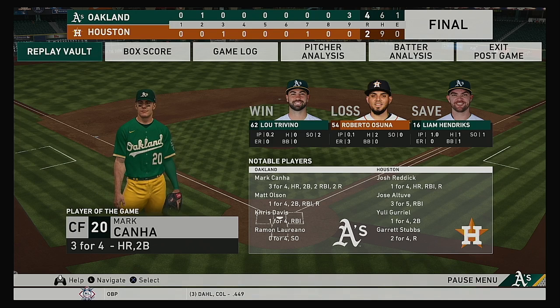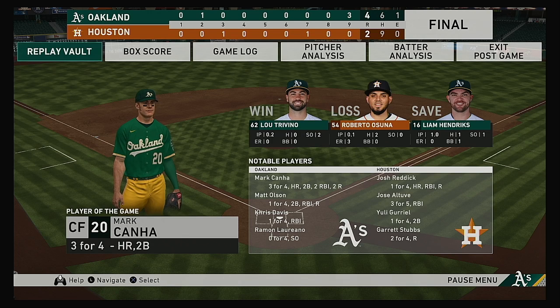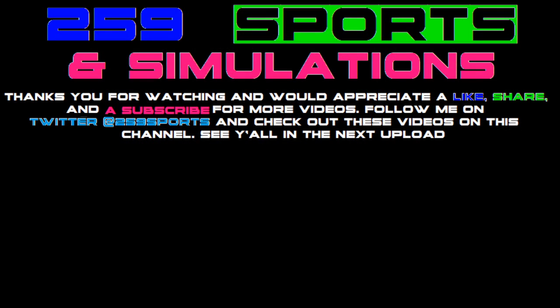Here now is our final line score tonight. For the victorious Athletics: four runs on six hits, one error — they left three men on base. For the Astros: two runs, nine hits, no errors — they left 11 men on base. Time of the ballgame: two hours and 45 minutes. Thank you for joining us here tonight, and we remind you to please drive home safely.